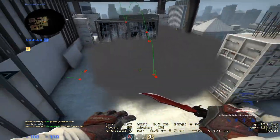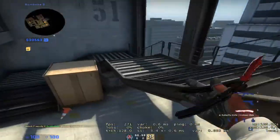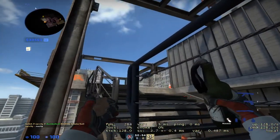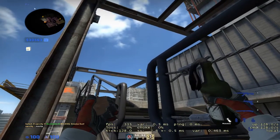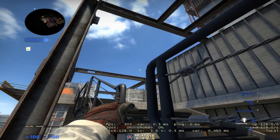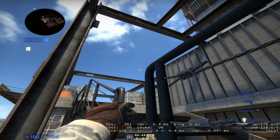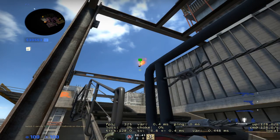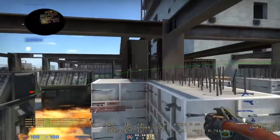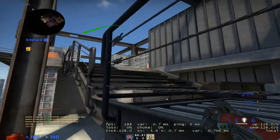Those two smokes together would cover something like this to get all of back site. If you have an extra player, you can come up here and look right around here. I like to pop my flash first, so I have my finger ready — popping right here along this part of the floor — and I just pop my molly right before.